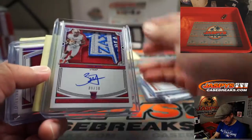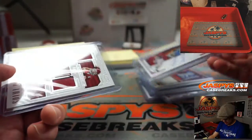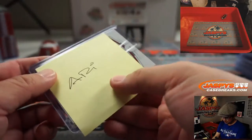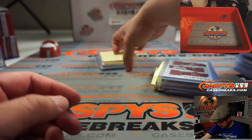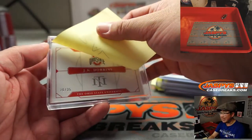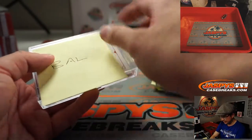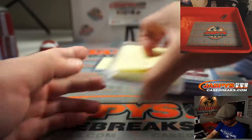Look at that nice Zach Moss patch right here. And I think an even nicer Jerry Jeudy patch and auto right here as well. That randomizer went to Arizona, and then Baltimore — I had the J.K. Dobbins. There were two relics on each side and then his autograph in the window right there.